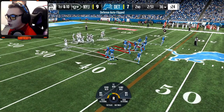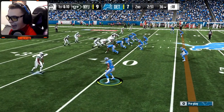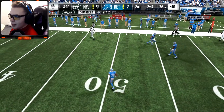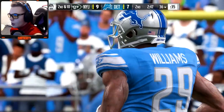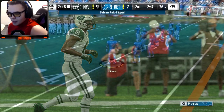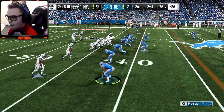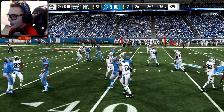The Jets get a freaking safety on us — you've got to be joking me — so now we're down by two. I'm super heated about not getting that interception. That's on me again — I should have had an interception. Sam Darnold is throwing the ball a little bit wild, his accuracy just isn't there. He is a rookie right now — he's just missing passes out here. I probably should be pressing more as well.